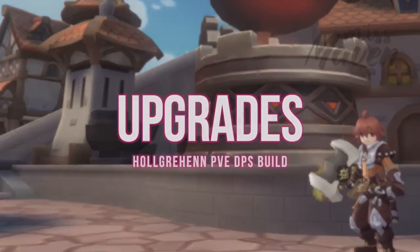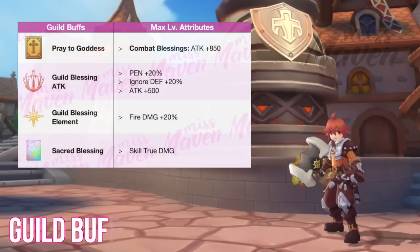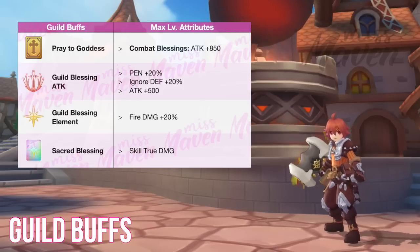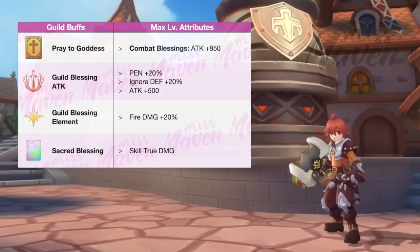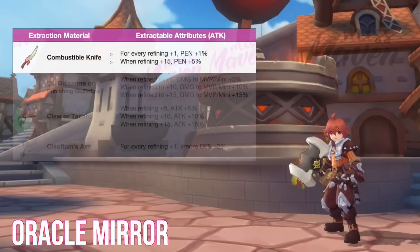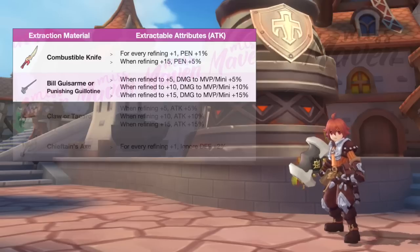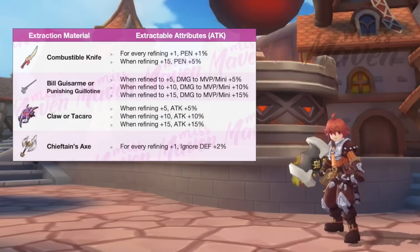Up next, here are the other upgrades that you can invest in to further boost your damage. For guild buffs, maxing out your Blessings and Prayers could grant additional raw physical attack, pen, Ignore Death, and Fire Damage. For Orkal Mirror Extract, the options are Combustible Knife for Penetration, Bilcus Arn for damage to MVP, Claw for percent attack, or Chieftain's Axe for Ignore Death.